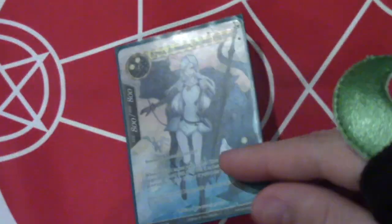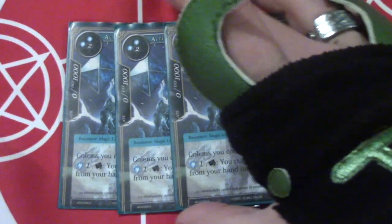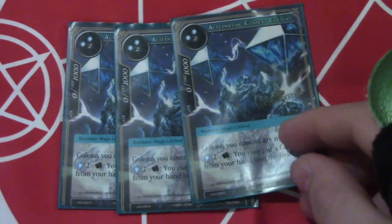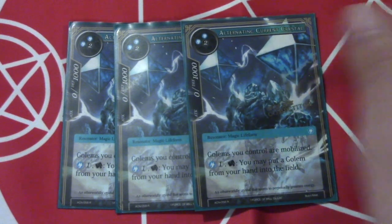We play a Ryula just to be able to heal Pandora in case she dies for some reason. Then we play three Alternating Current Crystals. The reason why we do this is it's another way to help mobilize our golems, and another way to help us cheat in golems — for two, drop and tap, you can put any golem from your hand into the field at instant speed, which is pretty nice with Atmos.